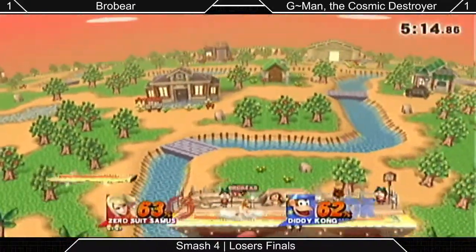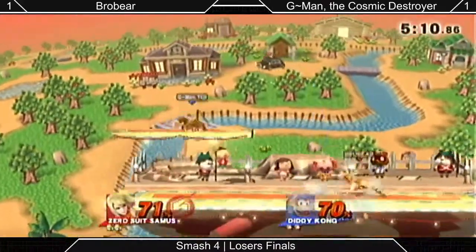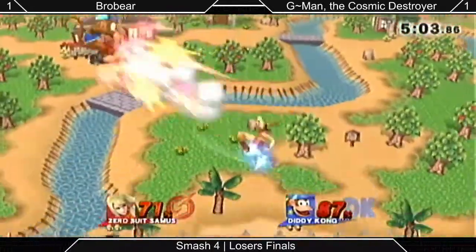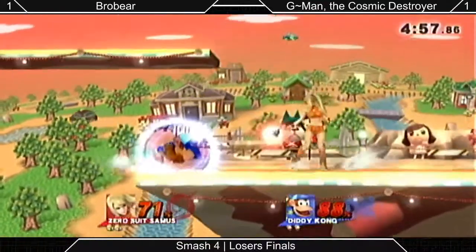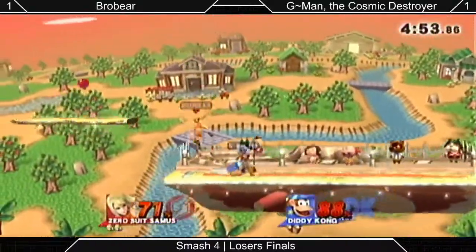The footstool gets him up near the top of the screen but nothing happens there — manages to get back down. ZSS's down smash has a huge startup. Boost kick out of shield. But while it has huge startup, it's really low lag — to the point where it's safe on block. It had a quick force that came out super early there. The players were super confused as well.